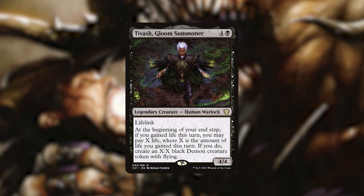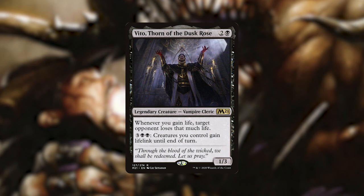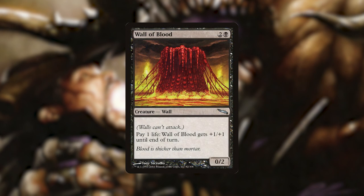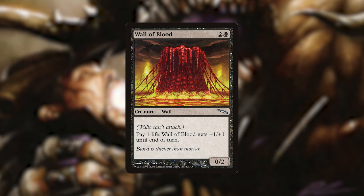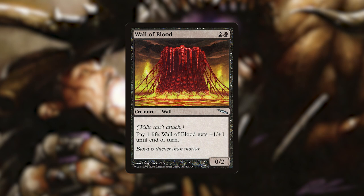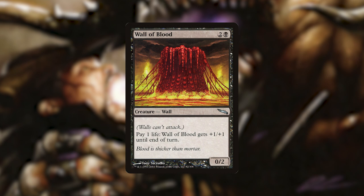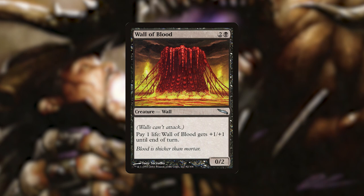The next creature in this category is Vito, Thorn of the Dusk Rose. Whenever we gain life, Vito makes target opponent lose that much life. And for 3 mana — a black and a black — he has an activated ability that gives all of our creatures lifelink until end of turn. The final creature in this category is Wall of Blood. For 2 and a black, we get a wall with a repeatable activated ability of paying 1 life for +1/+1 until end of turn. Let's say we pay 20 life to Wall of Blood, then activate our commander to put 20 +1/+1 counters on a creature with lifelink — and just immediately gain it all back. That is huge value.